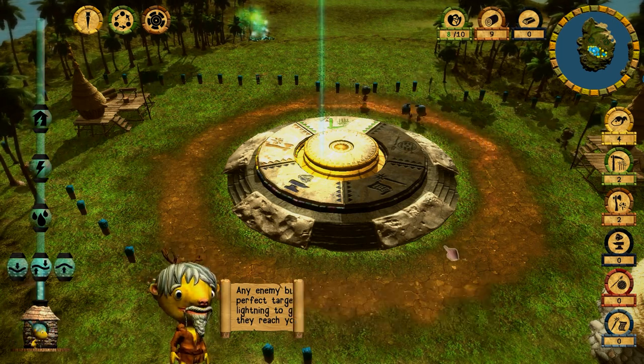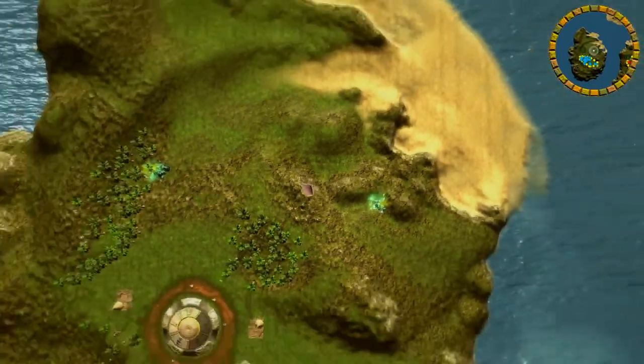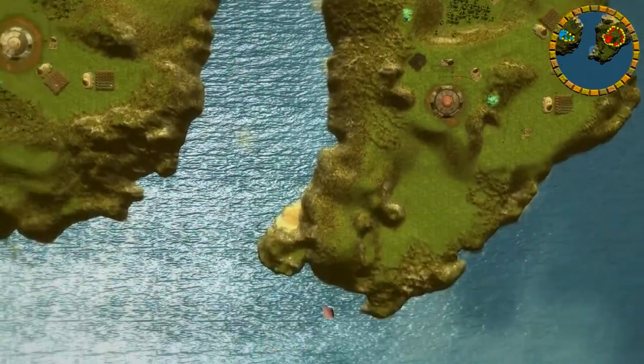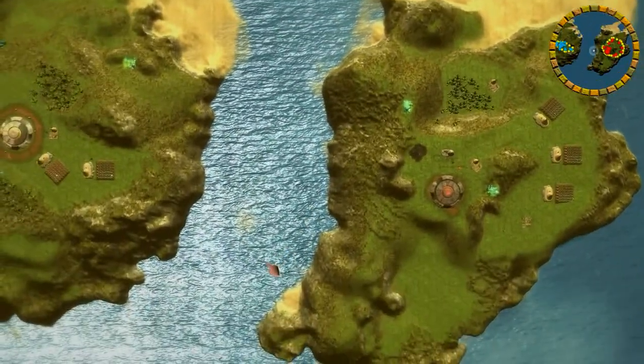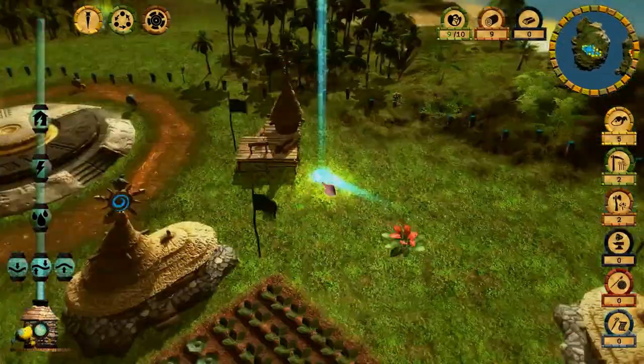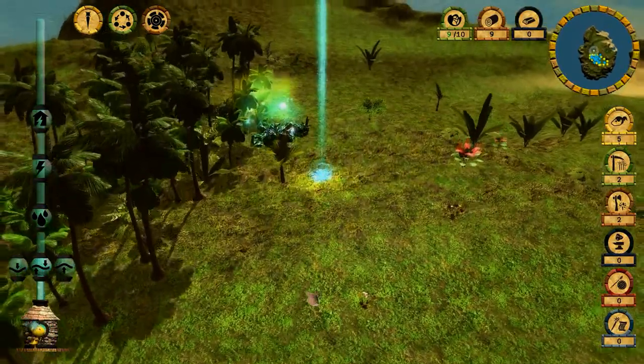Before they reach your borders. Let's press space and see where the enemy is now. It looks like the enemy is on the right side, so we have to do something about that. First of all, let's expand our land.